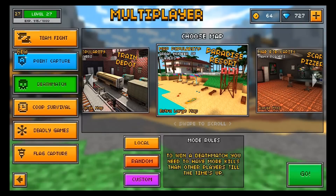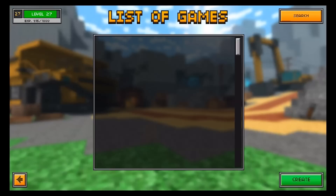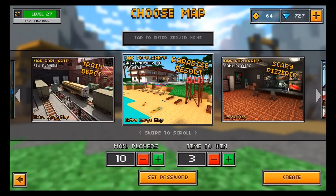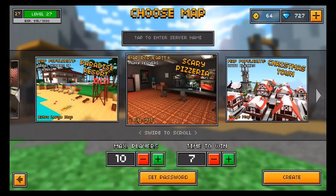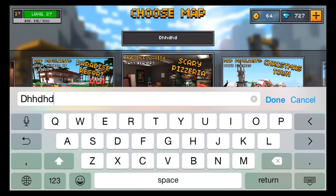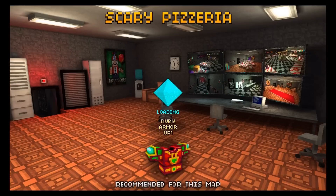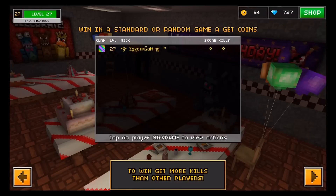It doesn't have to be multiplayer, doesn't have to be deathmatch — you can do this in points capture, survival mode, or even campaign mode. It's free, 100% free. You don't have to pay any coins or any gems, so I definitely would recommend you guys try this out. What I'm going to do right now is create a custom match so nobody joins me and tries to kill me as I'm showing you guys this glitch. It's a very easy glitch — it doesn't require any skill at all. So let's get right into it.